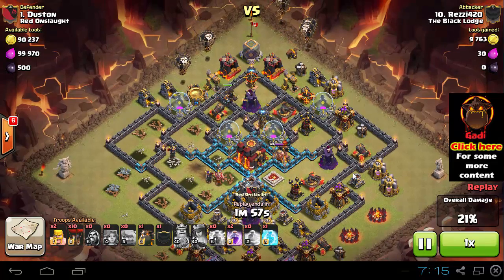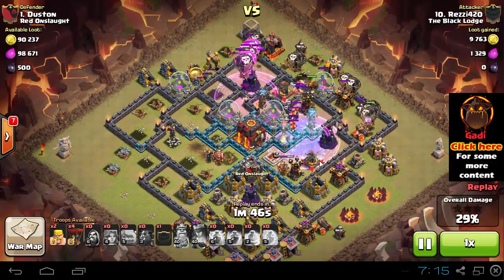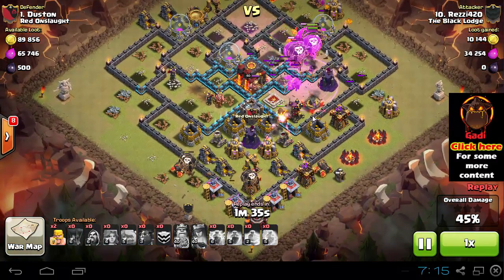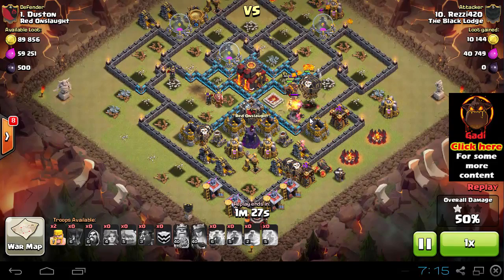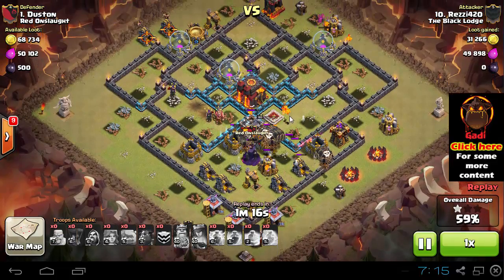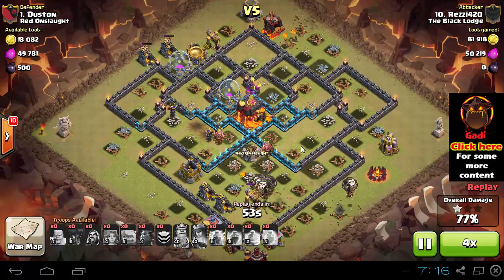Notice where the Lavas are sent from — they're taking attention from all of those defenses on the way. He's sending most Lavas from one direction and using another Lava for the last Air Defense. It's actually a 4 Lava attack rather than 3, because 1 Golem was used at the beginning — you can use 2 Golems if you have lower heroes. Notice how the base is going down; there are really no more threats. Just one Arch Tower left and plenty of Balloons remaining. It's a nice 3 star by Rezi from the Black Lodge.